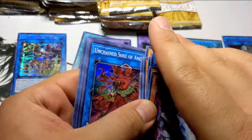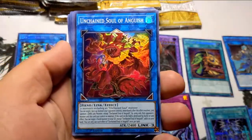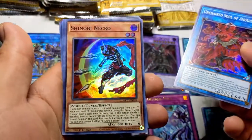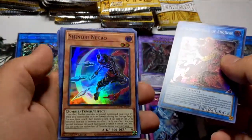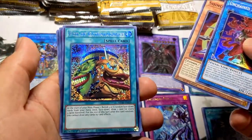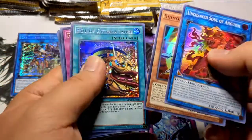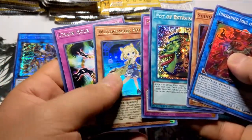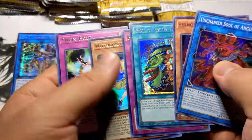First we have Unchained Soul of Anguish. Next up, Shinobi Necro — got a special one of these. And another Pot of Extravagance, gotta love it! Peaceful Burial, Witchcrafters Pottery, and a Chain Hole.